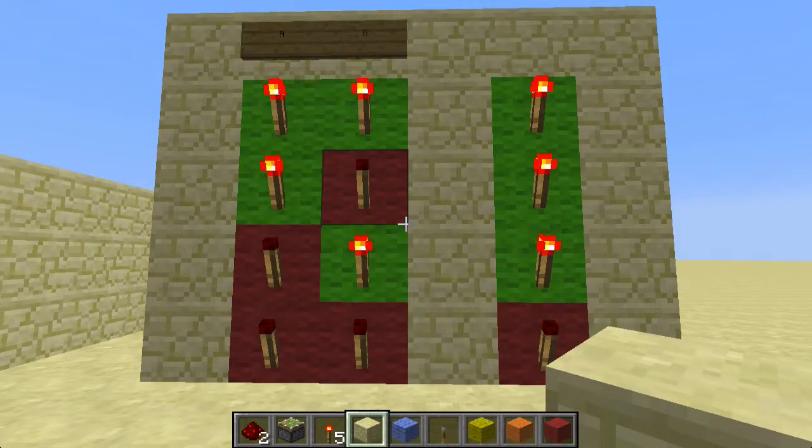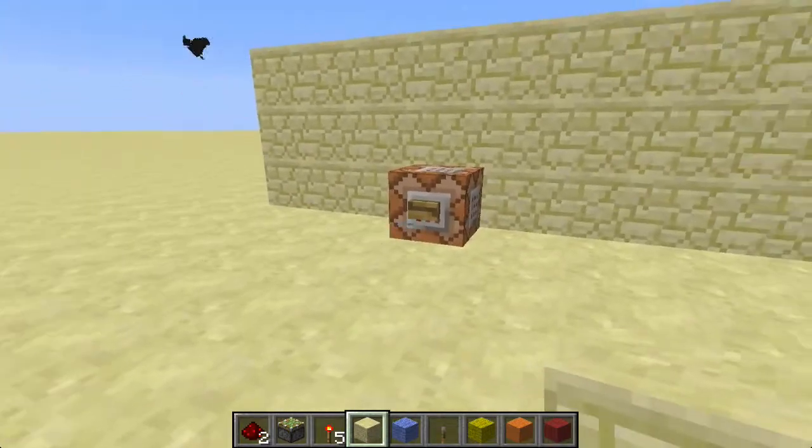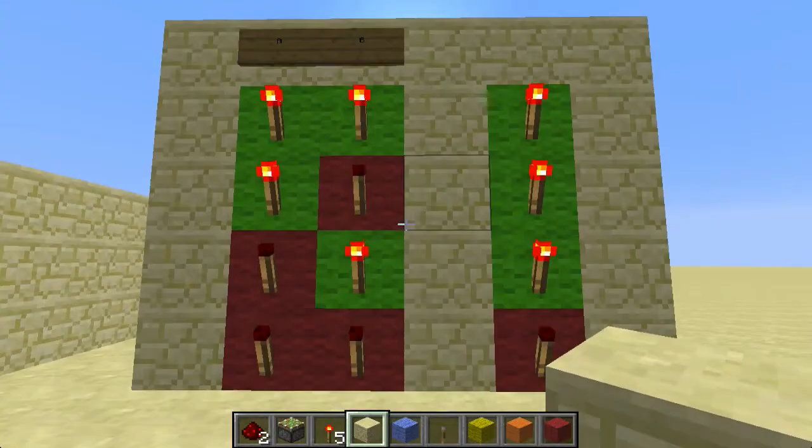Hi guys, welcome back to Redstone for Dummies. Today we're going to go over what is called the OR gate. Basically, an OR gate is always going to output a signal if at least one or more of the inputs are on.